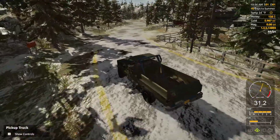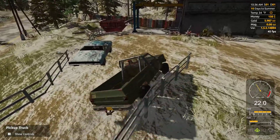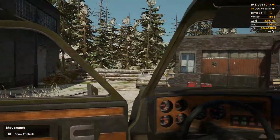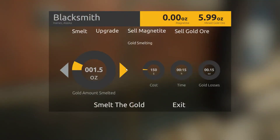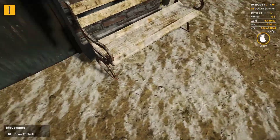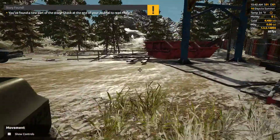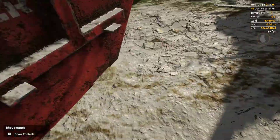Hello Mr. Blacksmith, I got some gold to smelt. Yeah, definitely going to have to get some upgrades for the blacksmith before I even try to sit here and smelt a thousand ounces of gold at 20 ounces a pop.